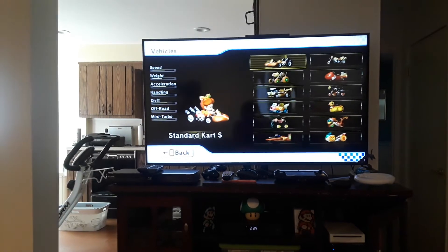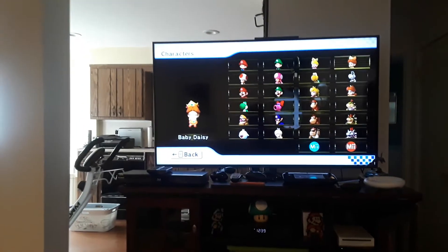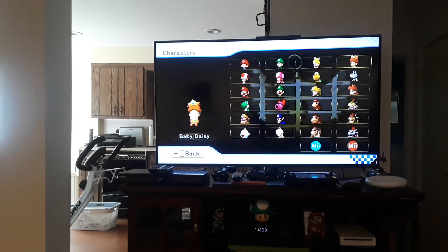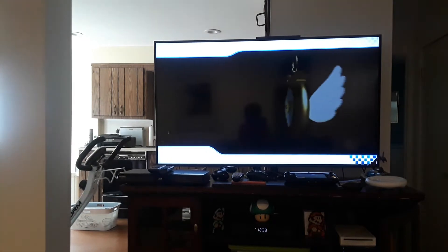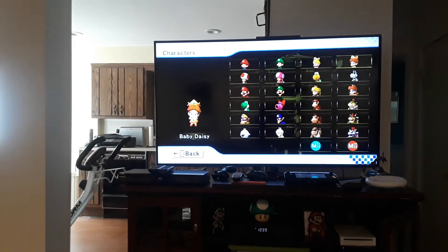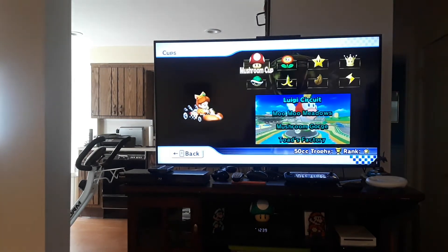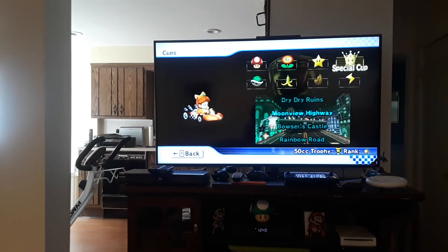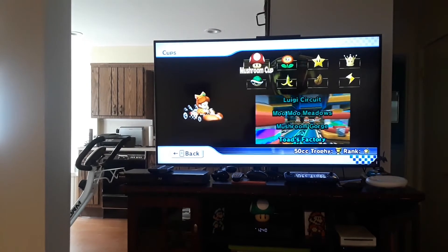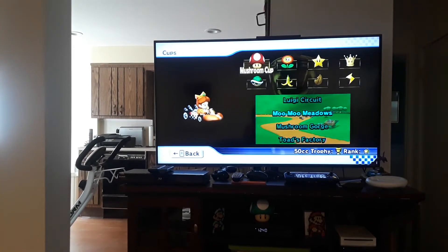Starting off we have Baby Daisy. To unlock Baby Daisy, go into Grand Prix mode and select 50cc. You have to get the ranking that you can see on screen on all the cups in 50cc for the Wii cups.